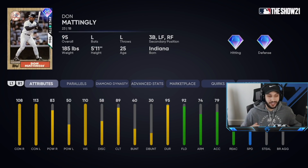A cool little thing on this card — Don Mattingly is a lefty, but he has third base as a secondary position. He also has left and right field. I forgot what year it was, but Don Mattingly actually played three games at third base. I'm guessing it's 86, considering this card is 86, so they gave him that as a secondary position, which is insane. A lefty at third baseman — so you know we had to play him at third base for this video.